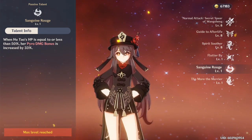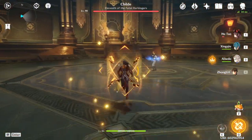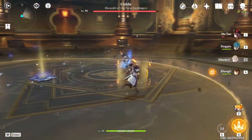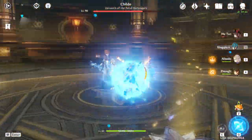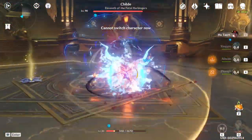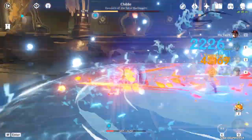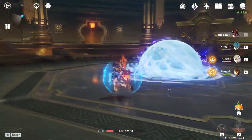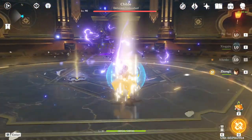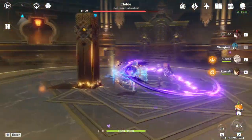For her team comps, Hu Tao will strongly benefit from a hydro or cryo reactive sub-DPS to enable vaporize or melt. I believe that Xingqiu, Mona, Kaeya, and Ganyu are all top-tier choices to make her damage ceiling go much higher. Out of all of them, Xingqiu is the absolute best for applying consistent hydro debuffs for vaporize, so that would be my recommendation.